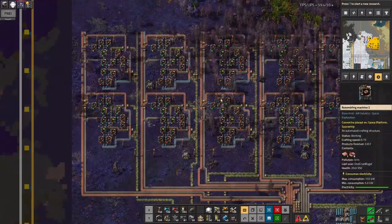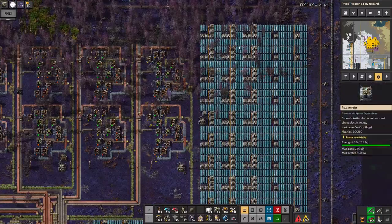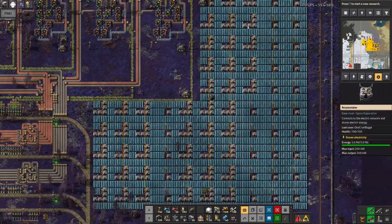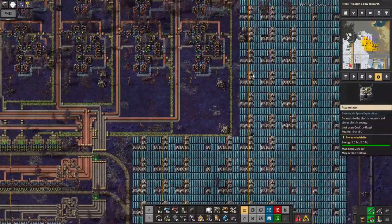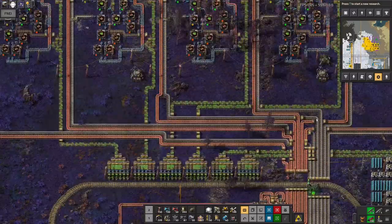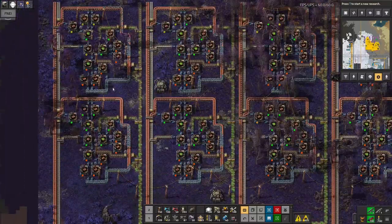So this area went pretty well, built it up as you can see. It needs a lot of solar power to keep it running. One of the things I'm finding is that all of these outposts are now needing enormous solar arrays around them in order to power them. I may still switch over to nuclear power once I can. But other than that, it's quite straightforward — we've got the inputs of the copper and the stone bricks.